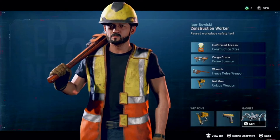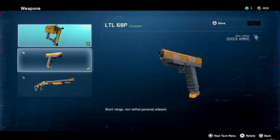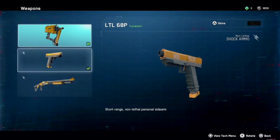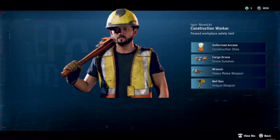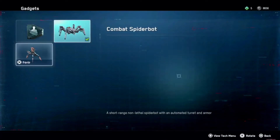It will say weapons and gadgets. On weapons you have the option to change your weapons and all that. Then you go to gadgets and there they are - you can see the spatterbots.